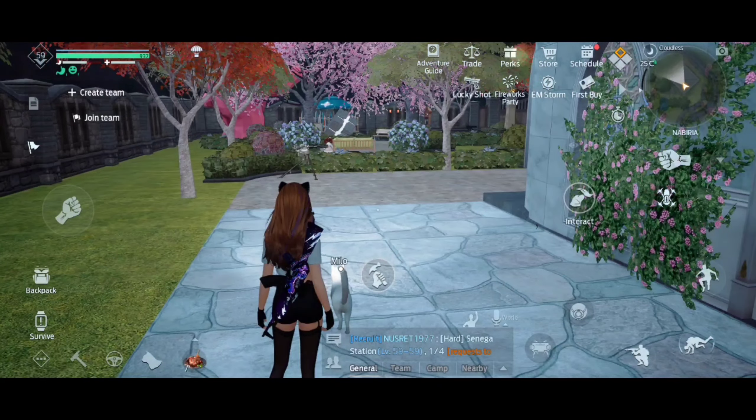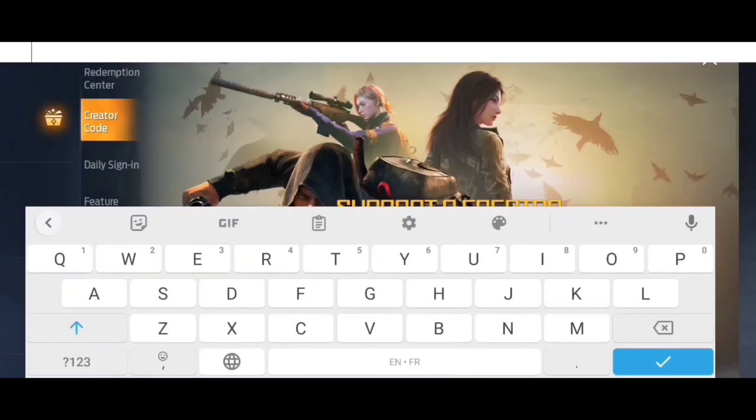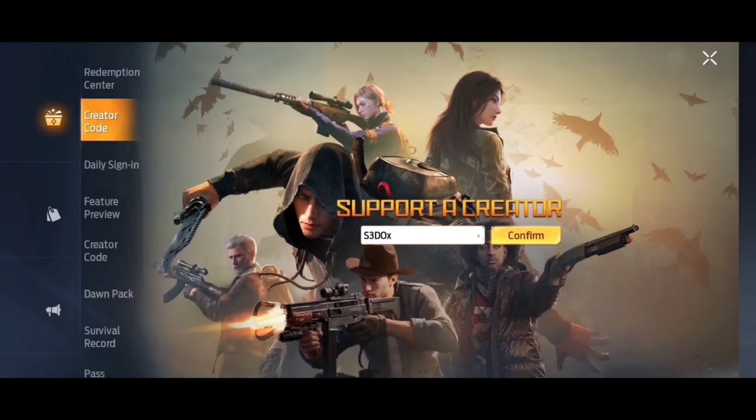The second thing I want you guys to do: go to the game and go to perks, and then you'll see something called creator code. Go there and put my code, which is S3DOX. This will support me as a creator and it will also give you something back.